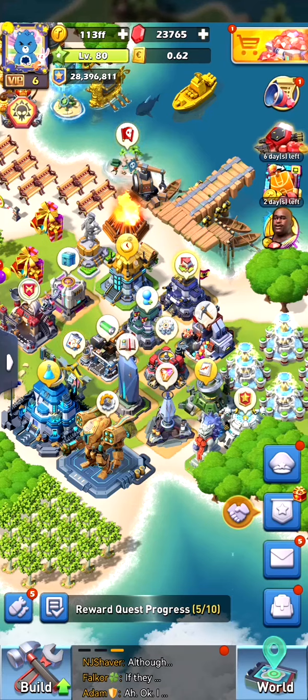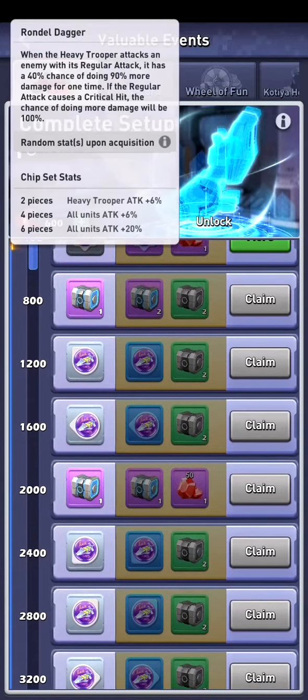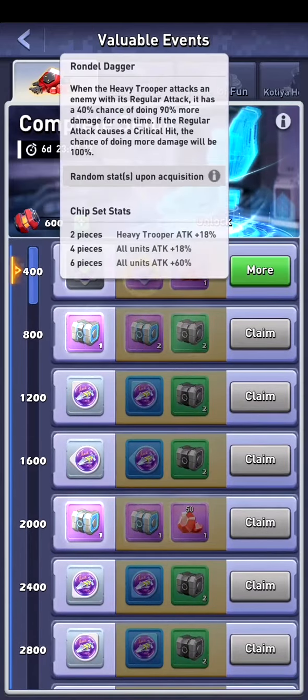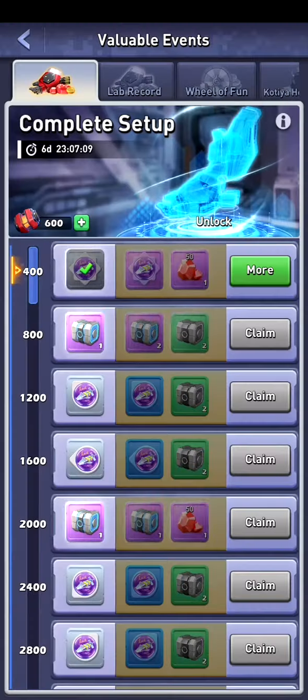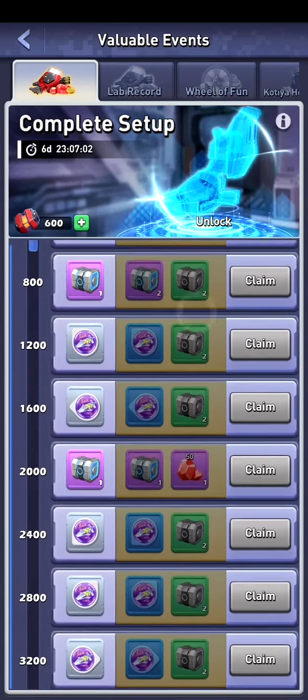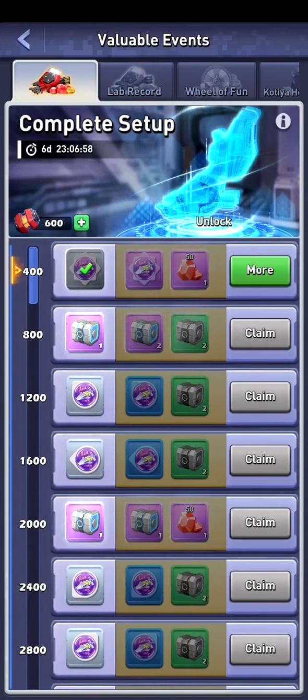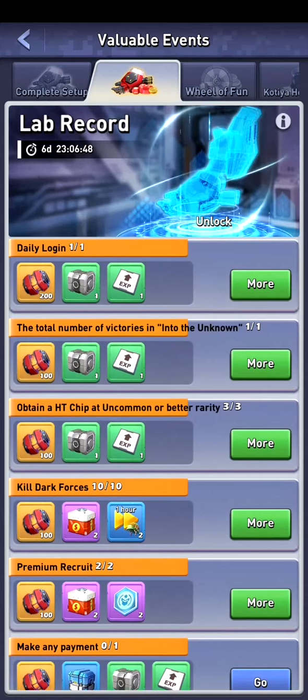We start with the new heavy trooper. If we go into this menu we have new daily tasks and we can get new chipsets. We can get amazing chipsets, and if we want the right column where we can get the new good chipset and instantly want purple rewards, we can buy this pack for 5 euros, get double rewards on the daily tasks, and get the right two columns. Otherwise we can use the free column. If we go into the lab record, we can see our daily tasks over here, and what's noticeable is the total number of victories into the unknown.